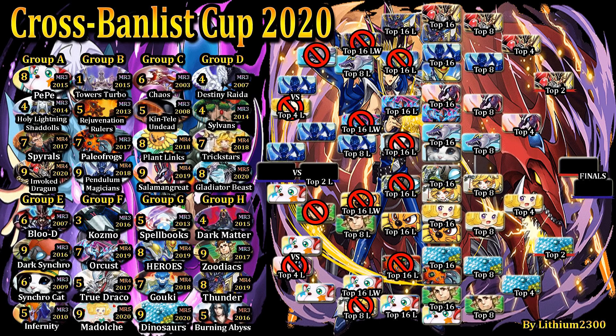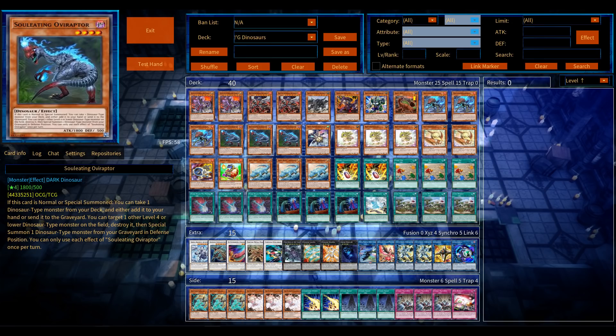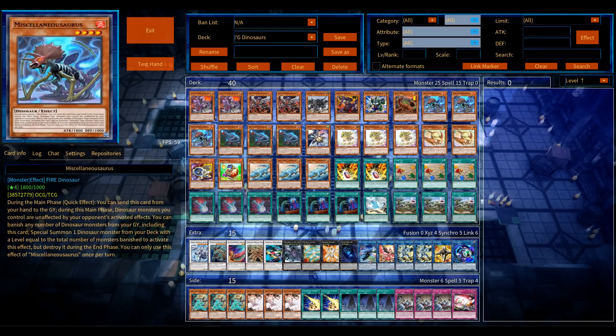Double hand traps — Ash Blossom and Ghost Ogre — to prevent the Madolche deck from putting up its entire board and at least one or two extra negations. That's how it is. So back to the right side of the bracket — we have the small finals on the right side: Red-Eyes King Dragoon versus Dinosaur. Both 2020 decklists, master rule 4 versus master rule 5. That's it guys, thanks for watching — feel free to leave a comment, like if you enjoyed the video. Signing out, peace.